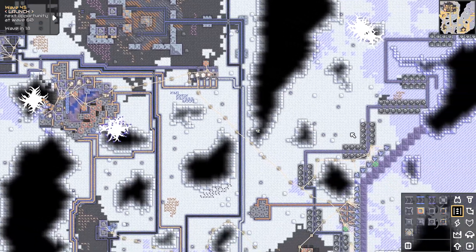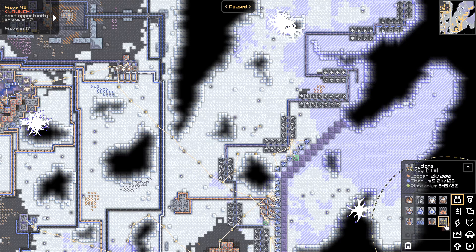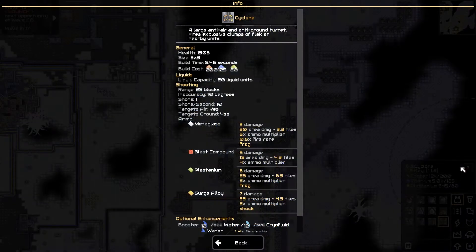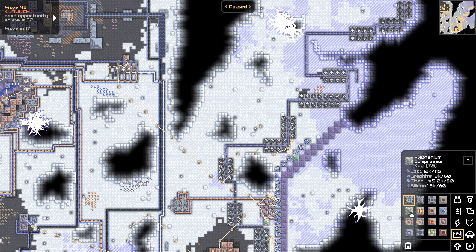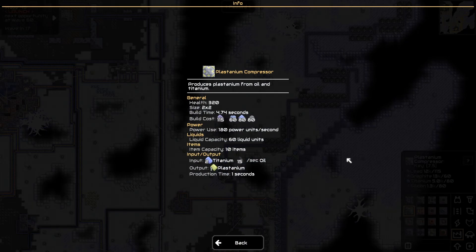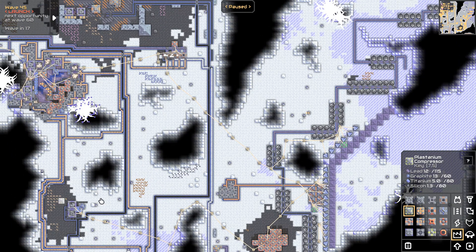Cyclones like plastanium, they also like surge alloy a lot. Plastanium — I'm not making it. That requires oil and something. Oil, titanium. I could get oil from sand somehow, or from this somehow. Quick and super inefficient, I just get it from cultivators. What do oil extractors go on? Input sand and water — oh, that's what I was being recommended.